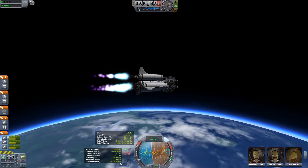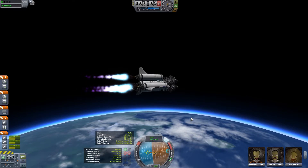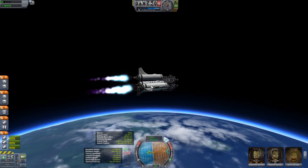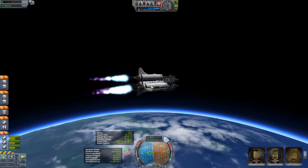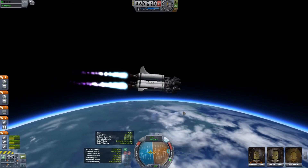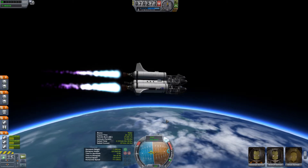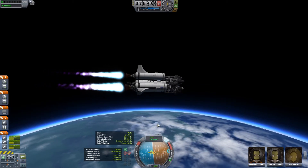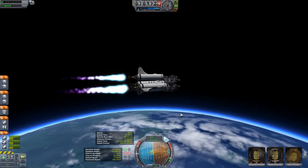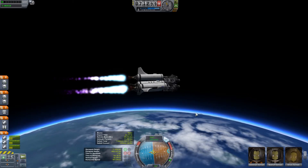I still need enough horizontal velocity that I'll be able to jettison these and recover them in the atmosphere. I kind of want to be on a lower orbit compared to the rescue pods, so I can have an easier time since I've been moving faster to rendezvous with one of them.